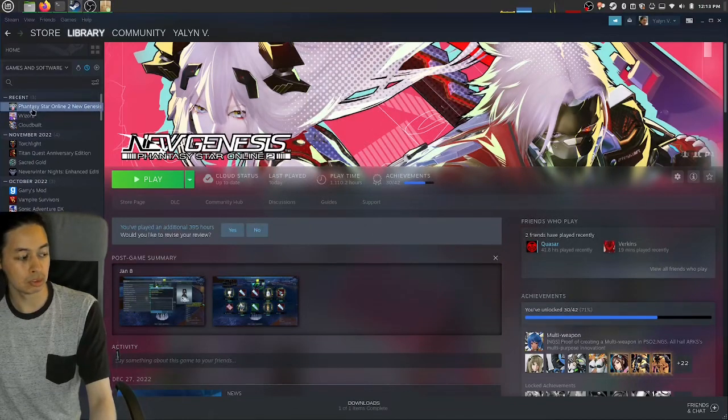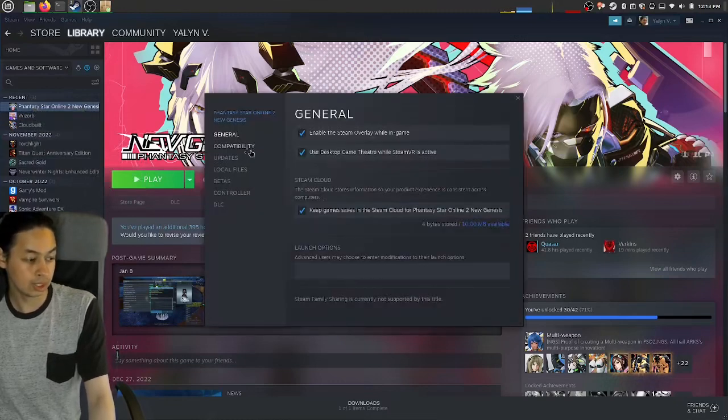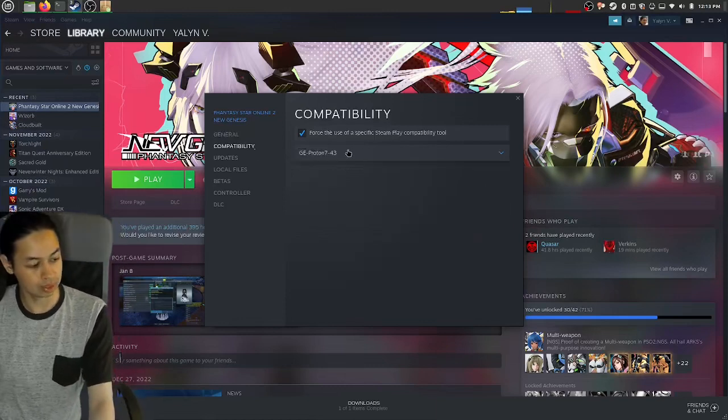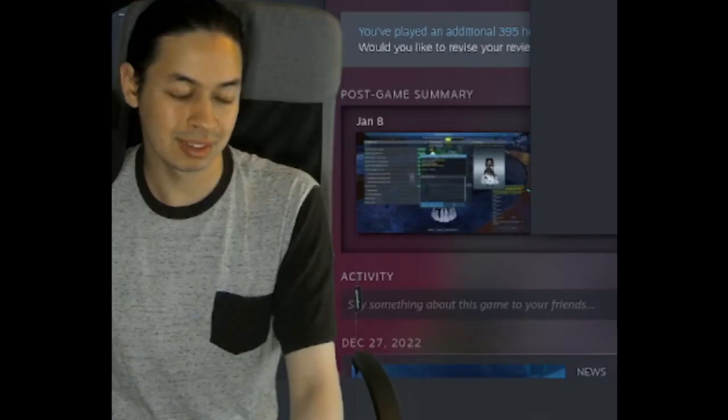Now right-click on the game in your library — assuming you have it installed — and go to Properties. Click on Compatibility and make sure GE-Proton is selected. Editor's note: if you don't see it, make sure you restart Steam first.